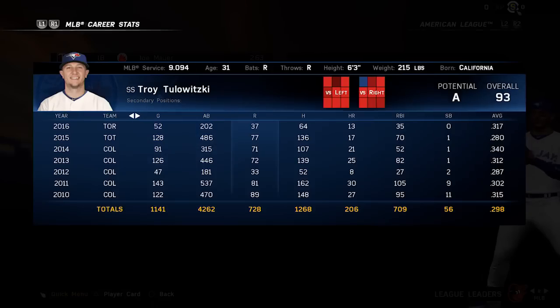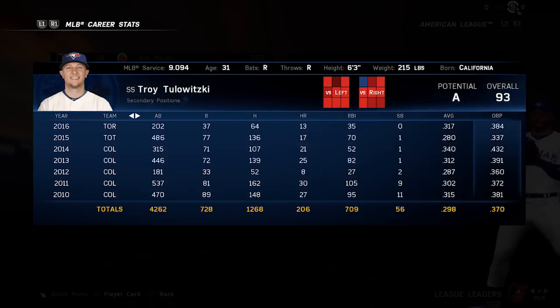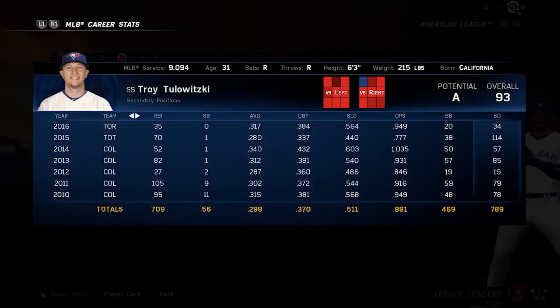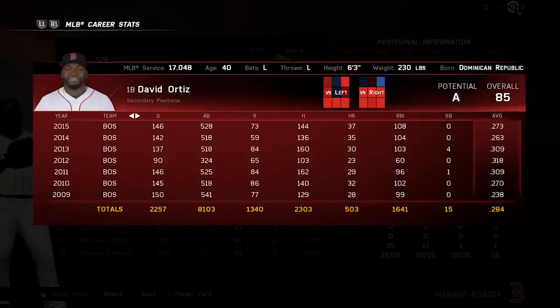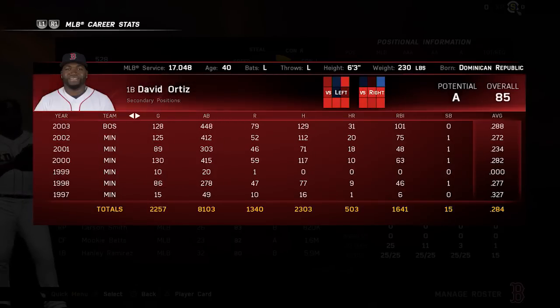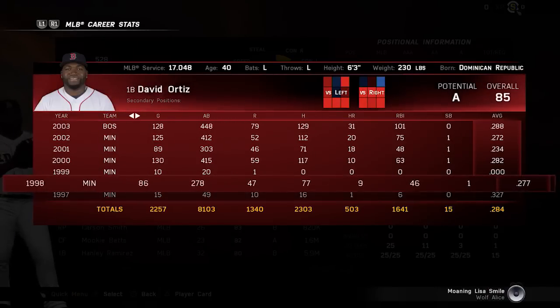Stat tracking. MLB The Show is, after all, a baseball game, and baseball is all about stats. We now track pretty much every basic stat throughout a player's career as you advance in franchise mode. We've also included every real-life season up to 2015. This means that you can look up David Ortiz's 1998 rookie season and see that he hit .277 with nine home runs for the Twins.